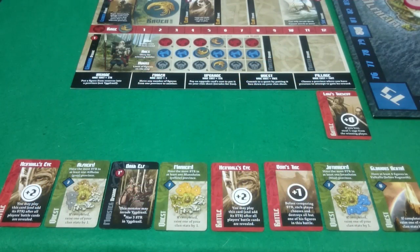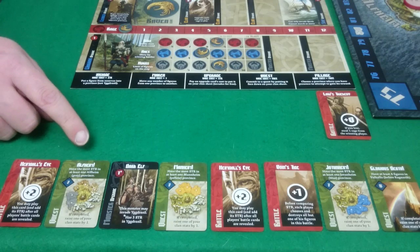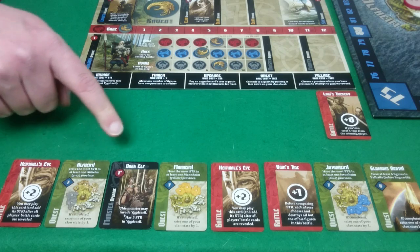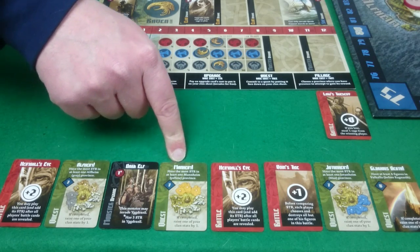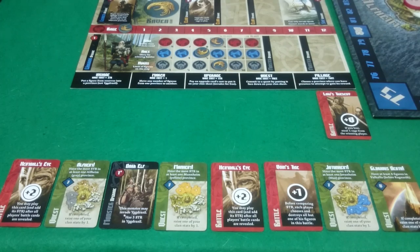Here we have the starting 8 cards I've been dealt. We've got Hemdol's Eye, which is a plus 2 battle card which can be played after the other cards have been revealed. We've got Alfheim Quest — to have the most in grey. We've got a Dark Elf monster upgrade — this monster may invade Yggdrasil and has plus 3 strength in Yggdrasil. We've got Manheim Quest, to have the most power in yellow. And we've got Juttheim Quest, to have the most in blue.